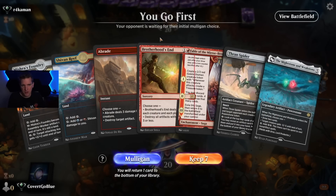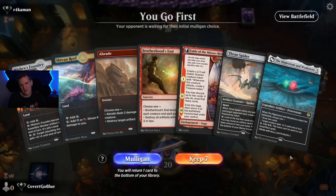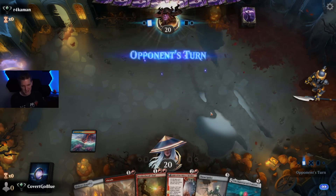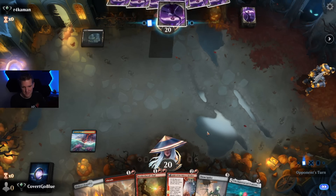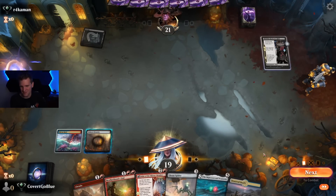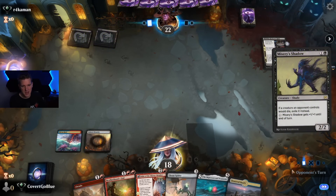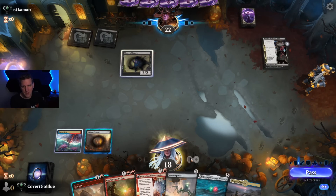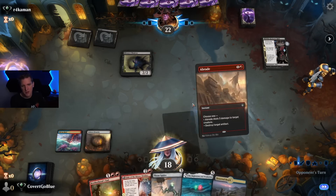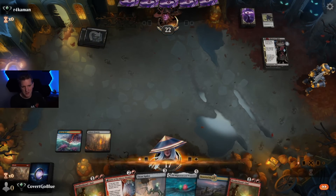We go first with Abrade for turn two and Brotherhood's End, Fable, or Spider for turn three right into Mightstone Weakstone. The problem is we have to draw a land — about a coin flip across two draw steps. I'll take the bet. Reckoner Raid — we're going to lose some life. Misery's Shadow — that's a good Abrade target. We could also hit it with Brotherhood's End. A tough attack for them next turn if we block with the spider, but they can use their power stone. Let's not lose tempo and not worry about card advantage as much.